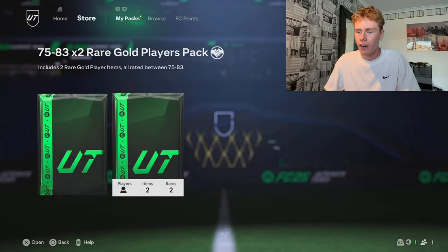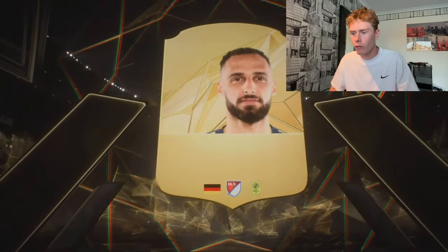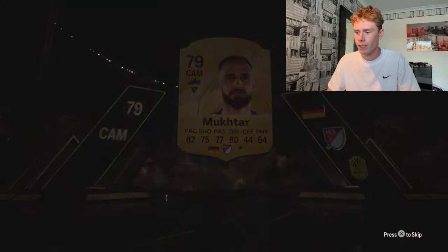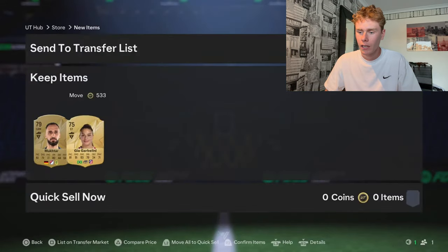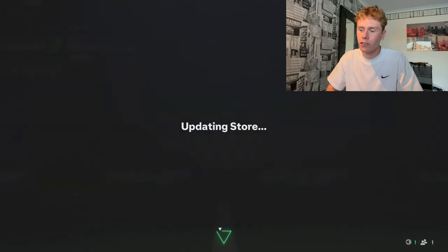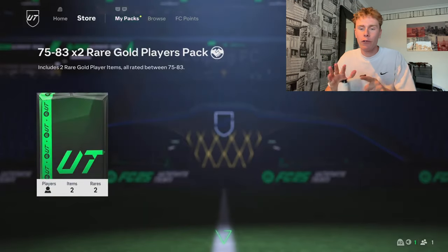On to our third pack of the day. If you guys do like this sort of FIFA content, let me know. We opened the 79-rated pack — not the best. The first pack was definitely the best one so far. We got Geo Gabrielini, a 75-rated striker. If you enjoy this content, smash the like button — if we hit 20 likes on this video, I will do more FIFA videos.